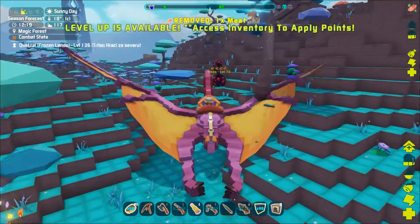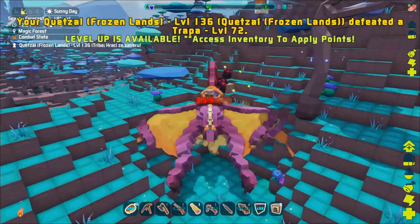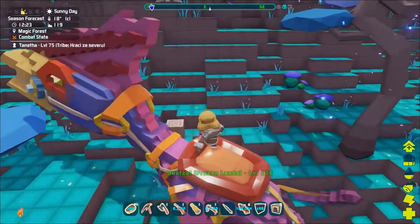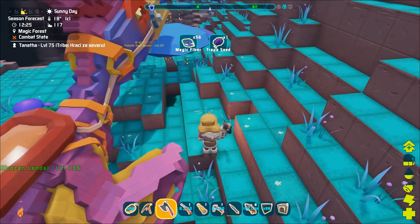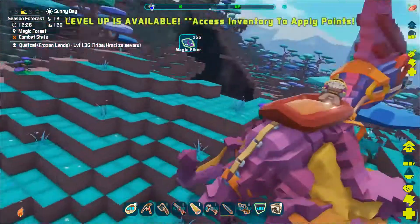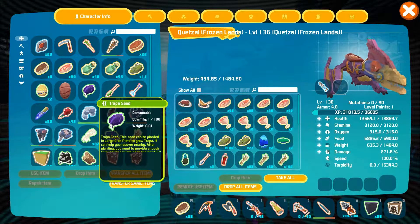When you move into the magic forest biome you will be able to find a trappa plant. They are black, red and not difficult to spot. You can harvest them the same way as the spore shroom in order to get their seeds.